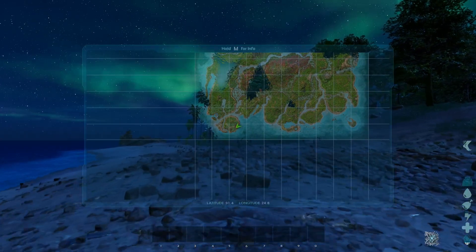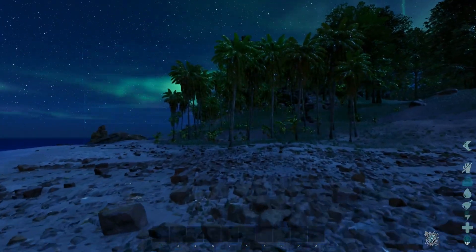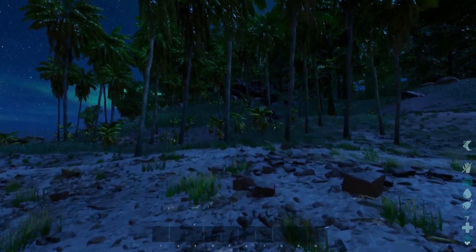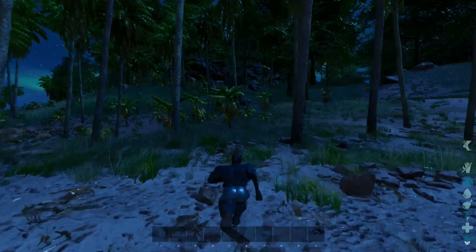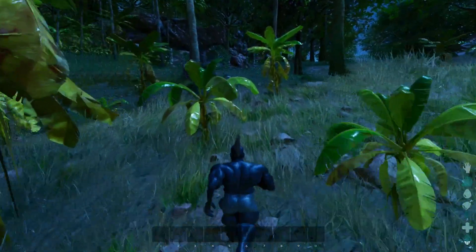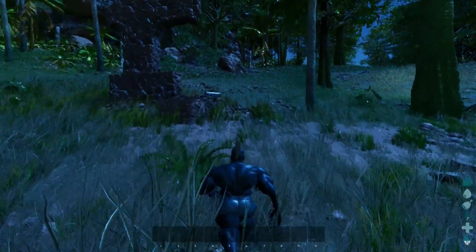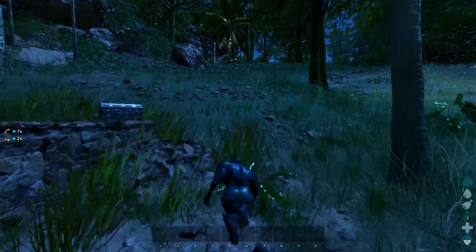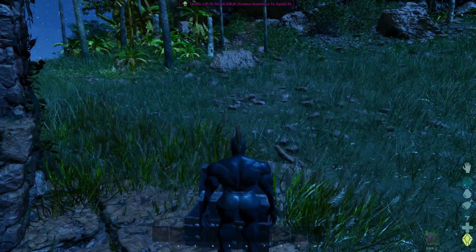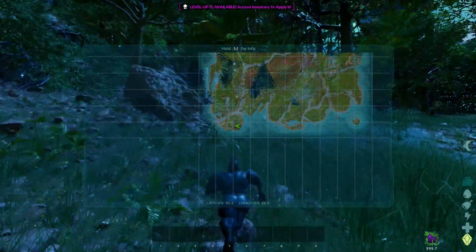We're on the east side of this little island, and we're gonna go to the bottom of it for our first note. In ARK Survival Evolved you'd want to put points into movement speed while running, but since we don't level movement speed in ARK Survival Ascended, it's not that important. You still can — I'll probably put some points in for stamina. It's a good idea to run around and grab berries while going through here. Here is your first note — that's at 92.5, 22.8.